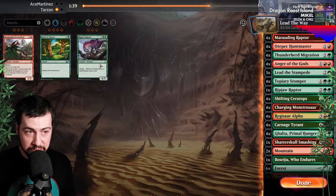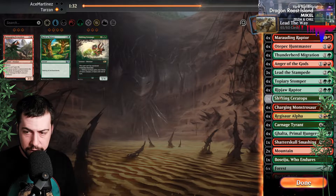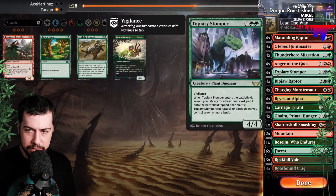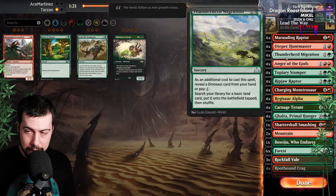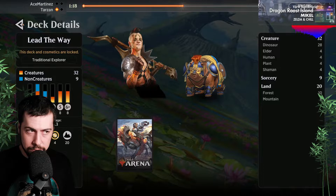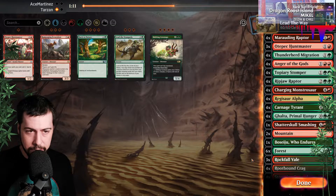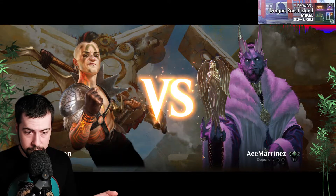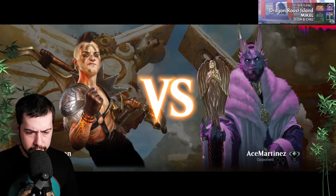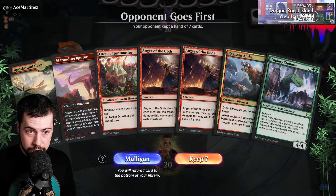Ripjaw Raptor. I want to gain even more potential value from hitting Ripjaw with Anger. Switch — shifting in Ripjaw for sure. Cut Lead the Stampede just because Anger has a bunch more stuff that Lead will unfortunately have to pass off. There's still probably enough creatures that I could probably leave Lead in. Cut one Huntmaster. I was thinking of cutting all the Huntmasters, so of course it dies to our own Anger of the Gods now.